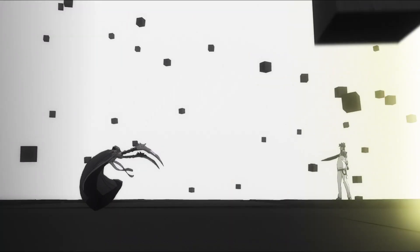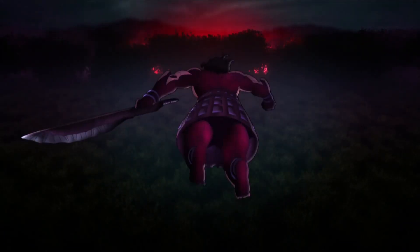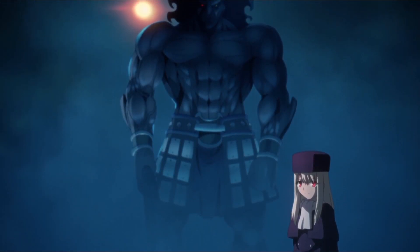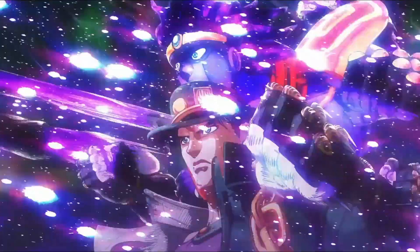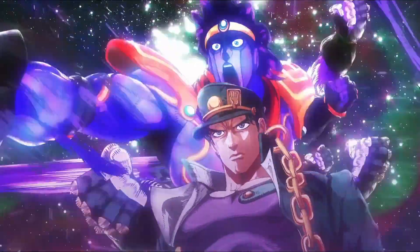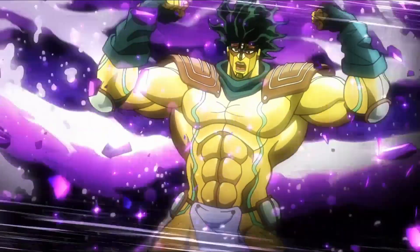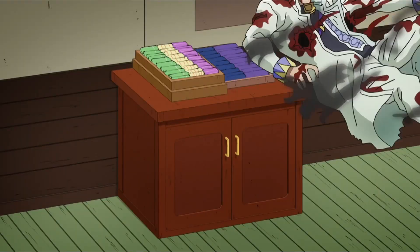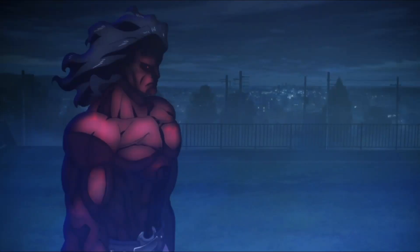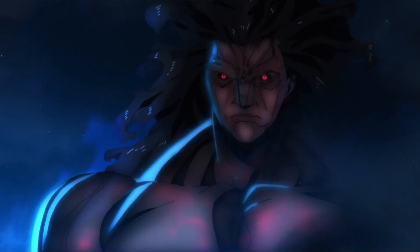So let's move on to the next gauntlet. The next character we have running the gauntlet is the part human, part god, full-time servant, Berserker. His first opponent is Jotaro Kujo. Since stands can only be seen and fought by other stand users, they're going to give Berserker the ability to actually duke it out with Star Platinum. But in the end, that doesn't even matter because Jotaro is gonna get smoked by Berserker. One of the perks of Berserker's Noble Phantasm is that he can't be affected by attacks that are Rank B or lower.